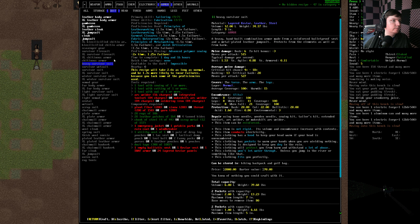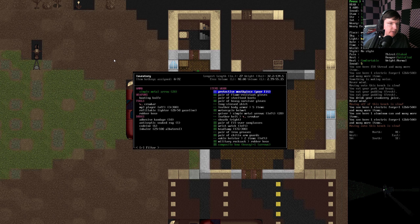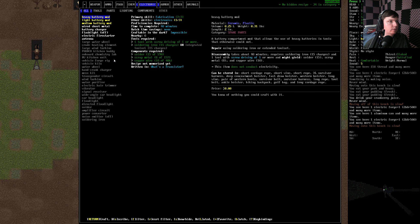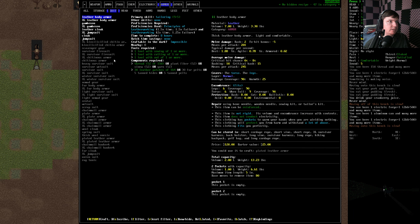We're just trying to figure out what our next steps are here. Heavy survivor armor — this is not super warm like I thought it would be. 20, 22, 20 — hey, that's pretty good. A heavy hand-built combination armor made from reinforced bulletproof vests and metal-plated leather jumpsuit — protects from the elements as well as from harm. That's pretty good. 20, 20, 20. Basically 8, 8, 8. How's that compared to what we're wearing now? We're wearing just like leather armor, aren't we? Oh yeah, it's like twice as good.